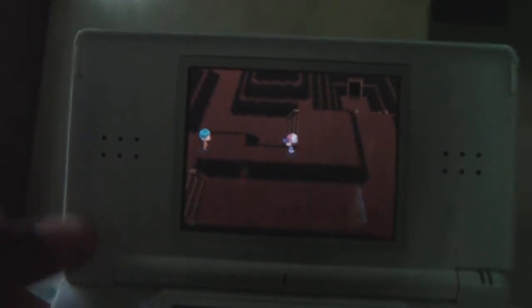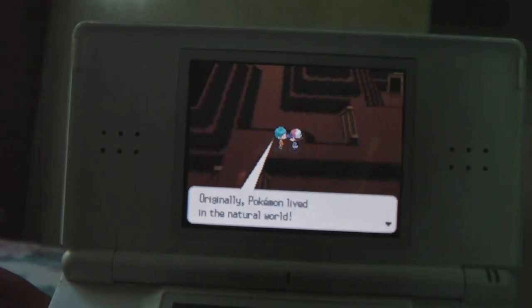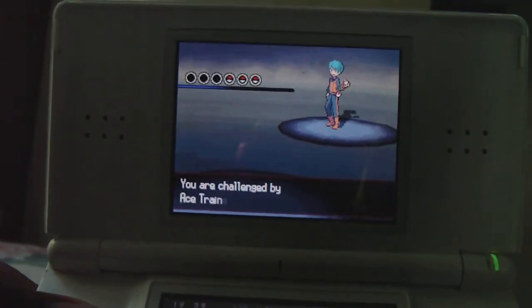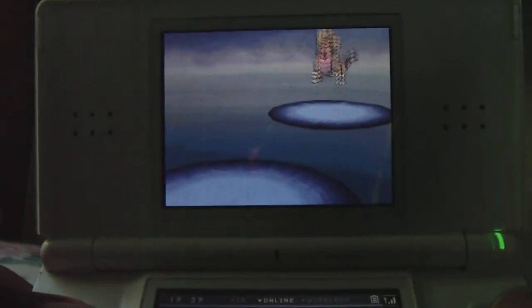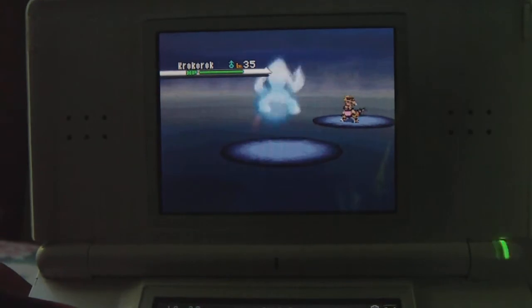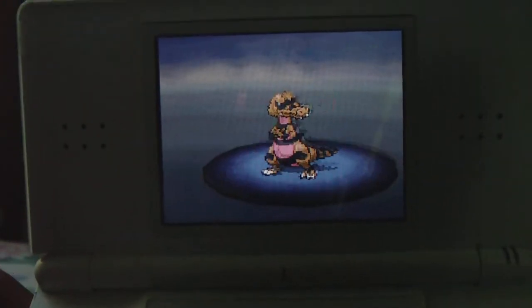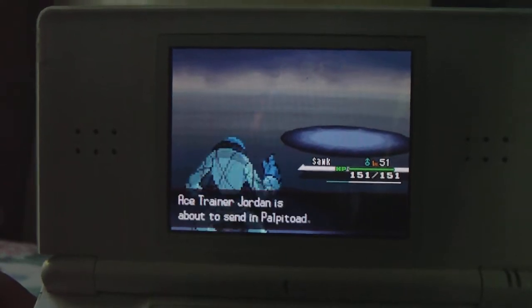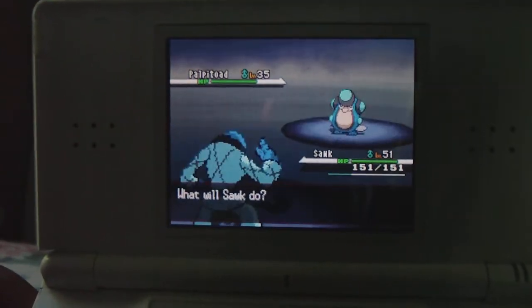We're going to continue in Twist Mountain now and battle this Cool Trainer. He says: originally Pokemon lived in the natural world, so it's good to train Pokemon in nature like this. Pokemon came from places like Twist Mountain — they came from nature, so it's good to train them in their natural habitat. Challenged by Ace Trainer Jordan, who is going to use his Krokorok. I'm going to choose Sok, who has the Moxie ability. I'm not going to fall for Swagger, so I'll use Low Sweep. And it knocks it out — nice job Sok!